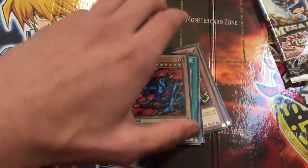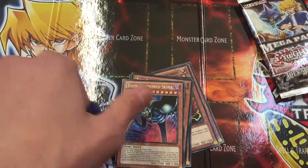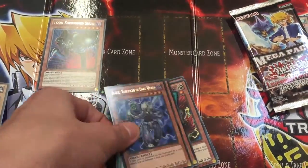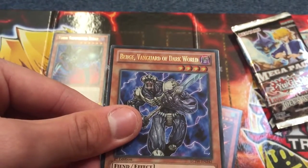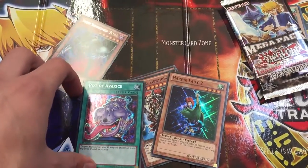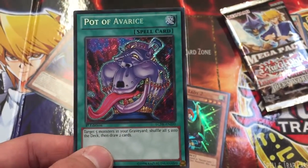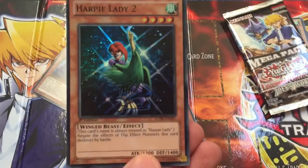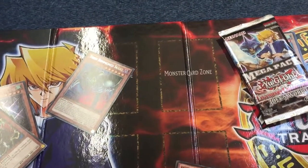The third pack: Zoa, Meteor of Destruction, Megazala, Toon Summon Skull — that's actually quite nice, I'll just stick that to one side. Then we've got — I'm not sure how you pronounce this — Beach, Vanguard of Dark World, I could be wrong on that pronunciation so don't have a go. Then we've got Pot of Avarice — I'm not sure if that's banned, but if it's not, I might use that in one of my decks. Harpy Lady 2, Guilford the Lightning, and Vampire Baby.